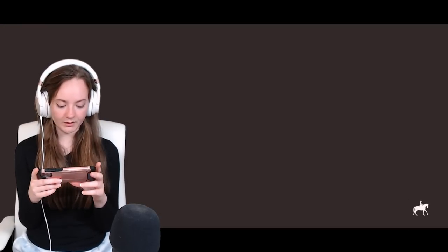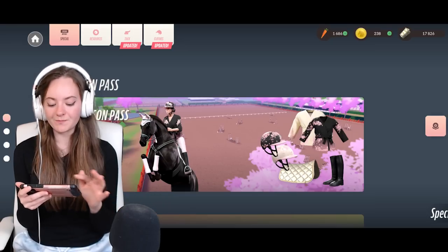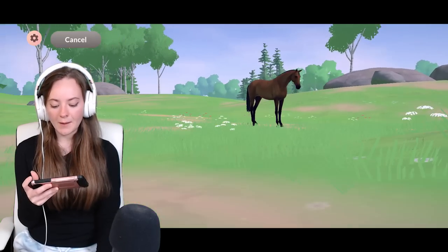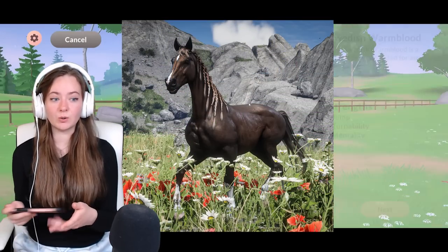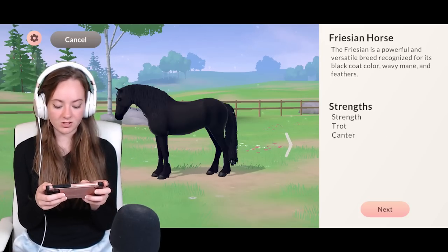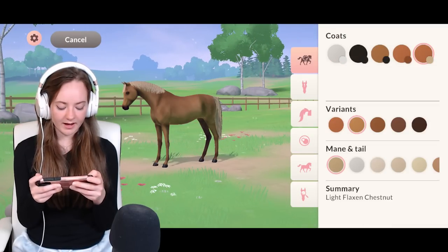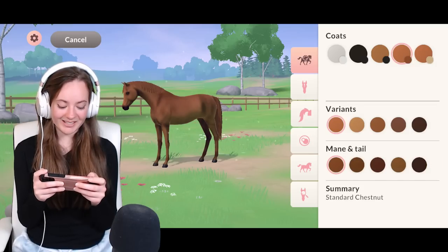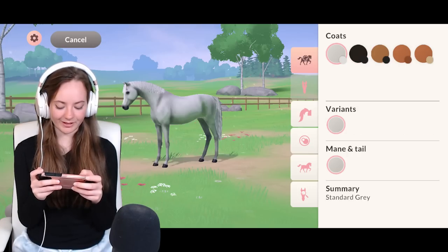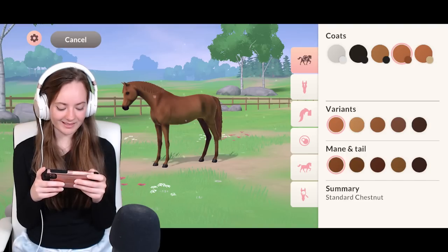Our final horse for today will be Sporkle. I tried to make a Sporkle in the first episode and couldn't. Other than Nikita — which is actually Queezy's horse — I don't own any mares other than Sporkle, and it would be unfair to take Nikita from her. So I'll go with an Arabian, but honestly I don't think they even have a palomino option, which is going to be a bit of a pain. They really need more Arabian colors — this is ridiculous.